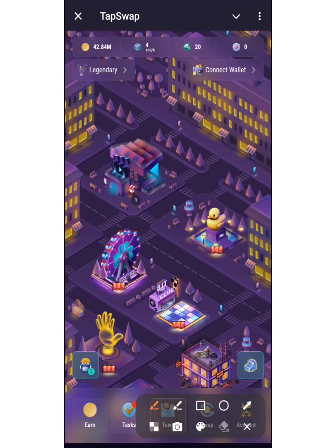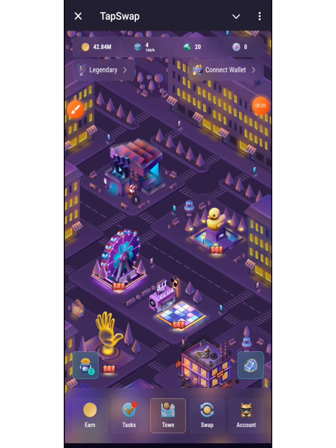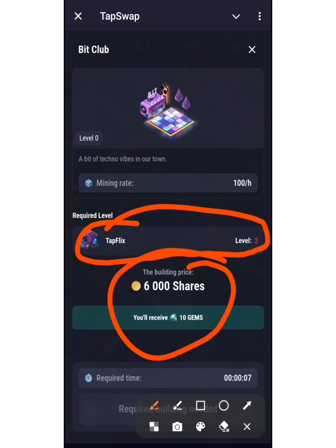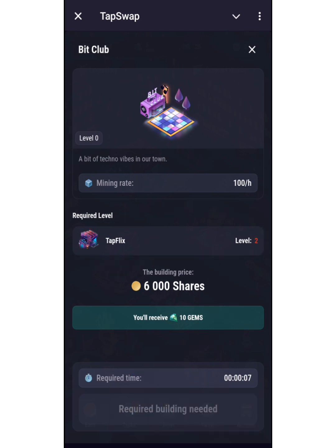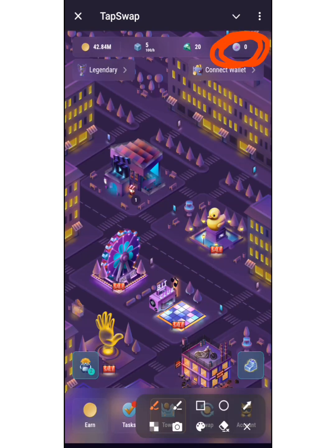The way you get balance to upgrade is simply by watching YouTube videos. I have nothing here, which is why I was unable to upgrade — once I watch some videos they will give me points I can use for upgrading. The more I upgrade, the more I build my city. For Bit Hub, I also need TapFlix at level two. If you don't have points, watch their videos and enter the codes. You can join our Telegram or WhatsApp group where we drop the codes so you can get these YouTube points to build the city.